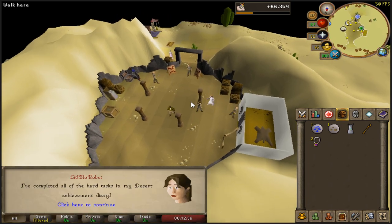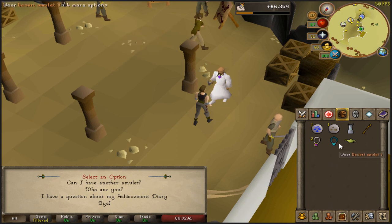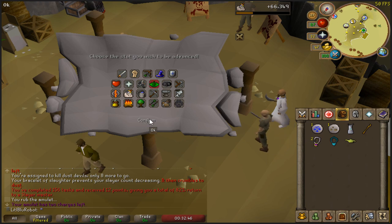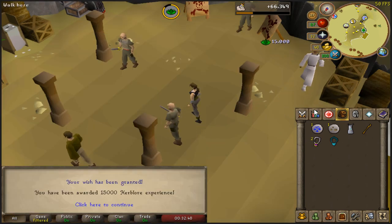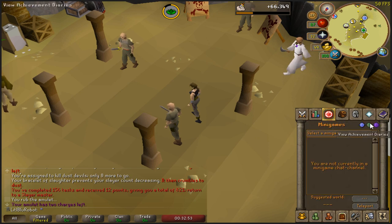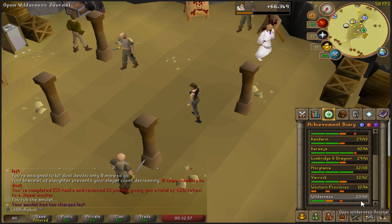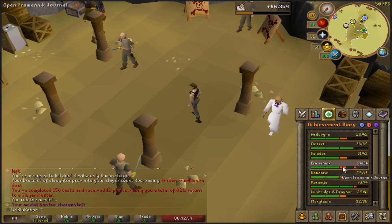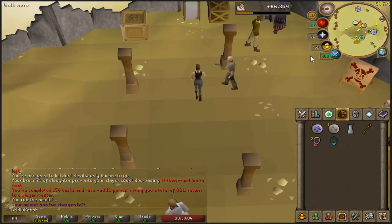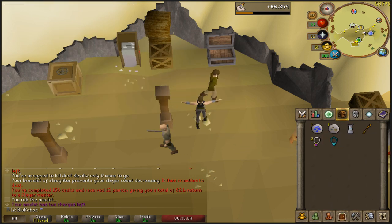Okay, Mr. Jar, come here. I've completed all the hard tasks. It teleports me to Nardah — that's all that matters. But hey, 7,500 to 15k? That's a bit more than I thought. How many hards have I done now? One, two, three — that is the third hard diary. I don't know how many of these I can actually do, but I'm slowly making my way to getting all of the hards done.